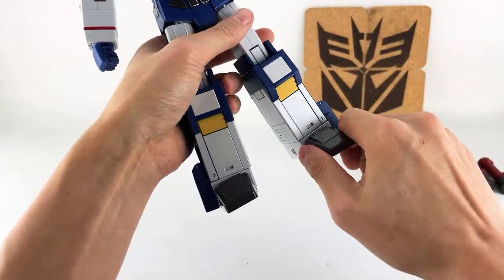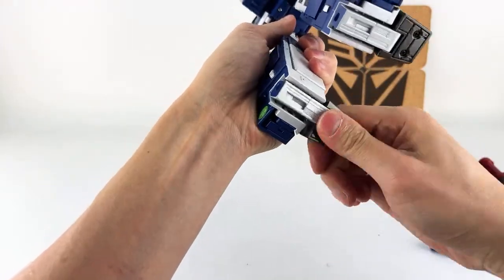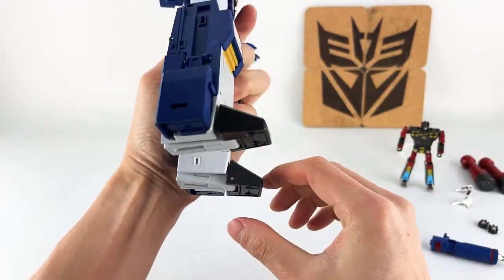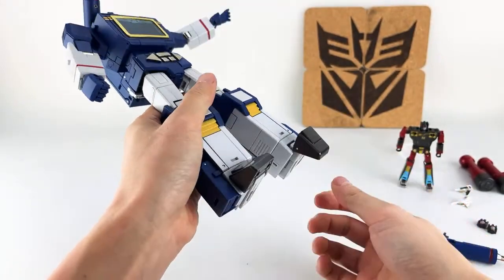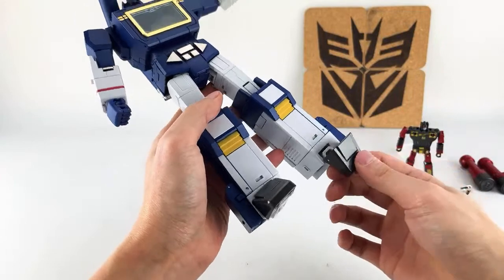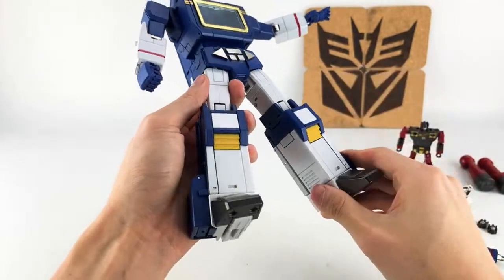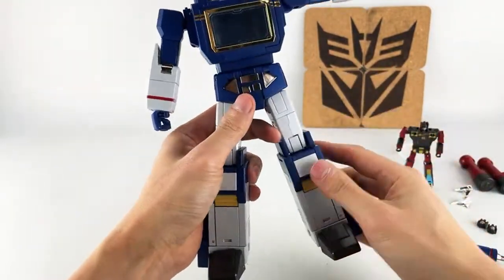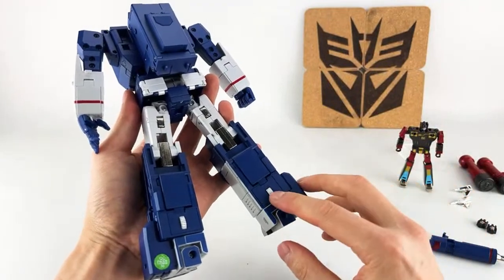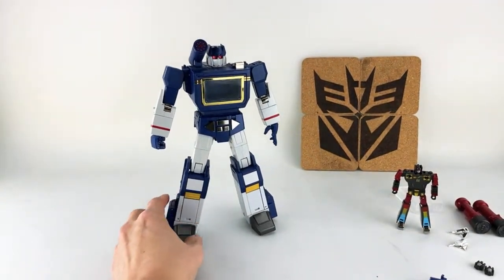Coming down to the lower leg: his entire foot here — this kind of center piece as well as the toe — is on a hinge, as well as a hinge this way, so he does get a little bit forward and very little back. And then his toe for some reason can bend — it's not for transformation or anything, I don't know why he has it, but he has it. This is die cast, and a lot of his lower sections are die cast. His thighs — I think this part here is die cast as well, so he has a ton of die cast, which is why he weighs like one pound seven ounces. So I think with all that we've covered all the articulation for this guy.